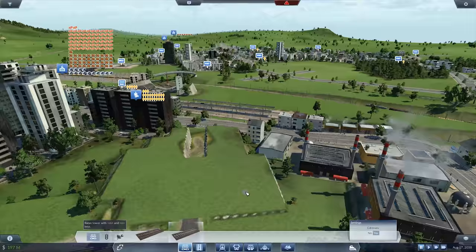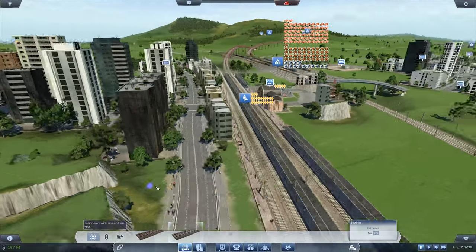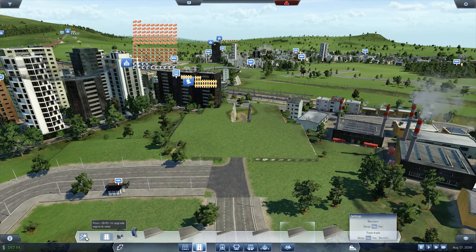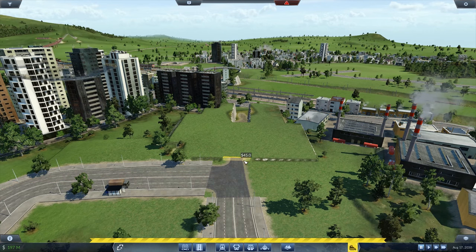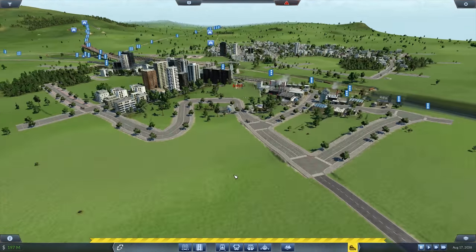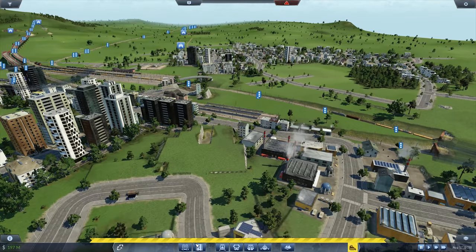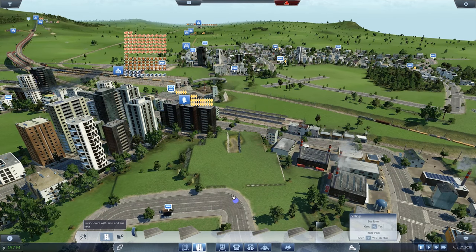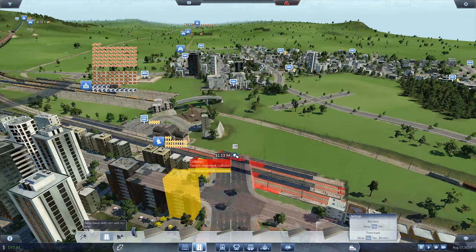Now what do we need? We need to upgrade this little bit. We'll pull that out and look at that — it's fixed. Except now the two sides are not connected. So what we will do is go ahead and build an extra large highway going from one end to the other.